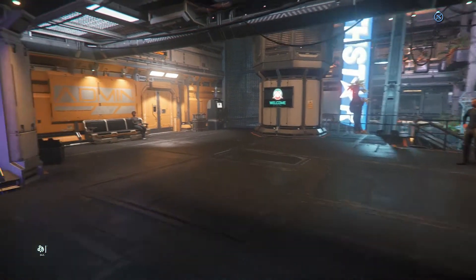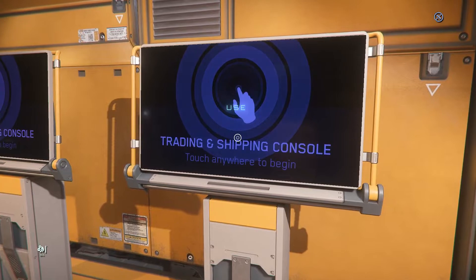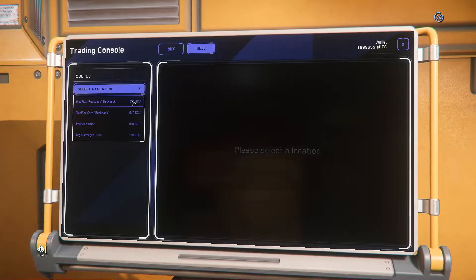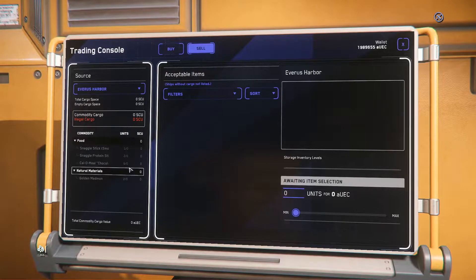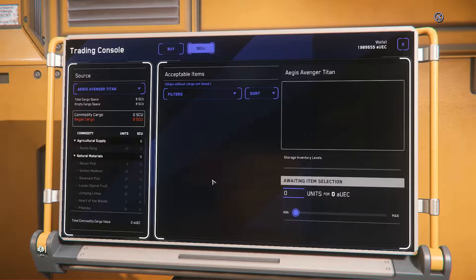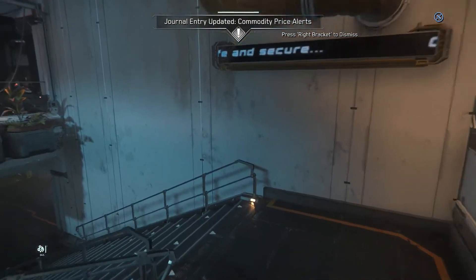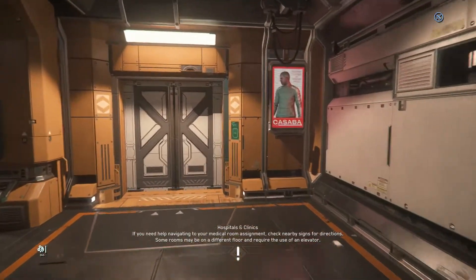I'm going to hit the admin office and the trade consoles — maybe I've got stuff I can sell here. It shows me my backpack, the Titan, and a few other things I'm carrying. The Titan — it knows I've got stuff here, it just doesn't want to buy it. That's unfortunate. I could try logging out and back in to see if that changes anything, but why go through the extra aggravation.